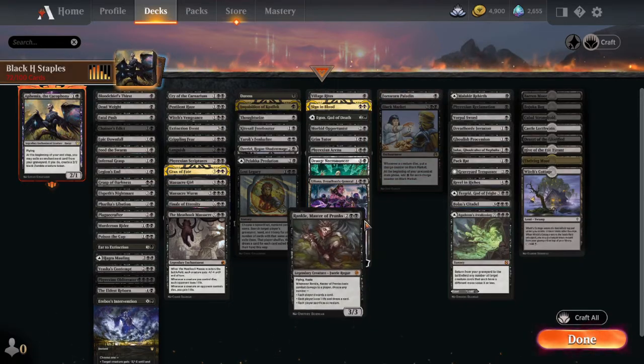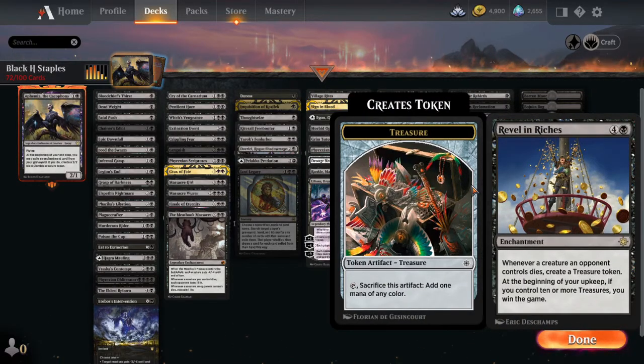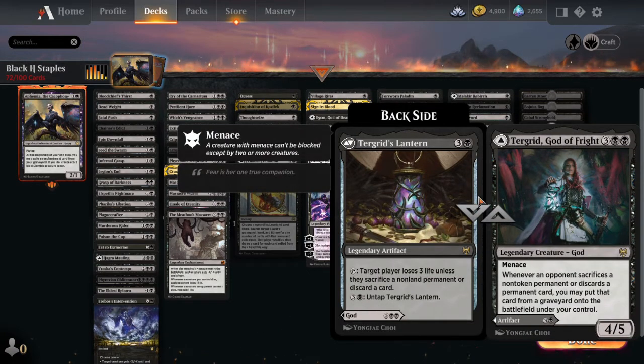Rankle lets you choose from multiple abilities when he deals combat damage — kind of like a planeswalker but not. Revel in Riches is just a win condition — have it out and as long as you're killing things slowly, eventually you're going to win; build on it with synergies and you can win fast. Tergrid, God of Fright is super good — maybe your commander in a mono-black deck. The lantern is especially good because all your extra mana can go into punishing them: tap it, they lose three life or sacrifice a non-land permanent or discard a card. Having cards that do that is super important and punishing.